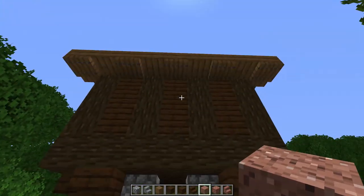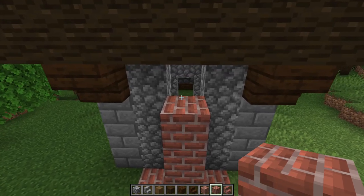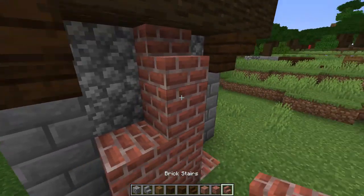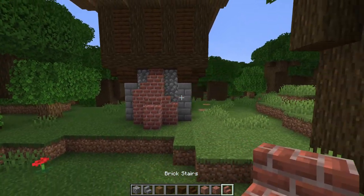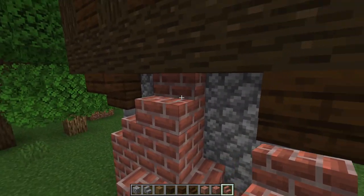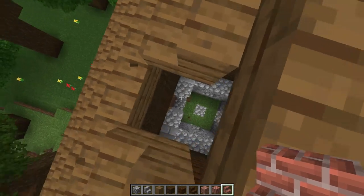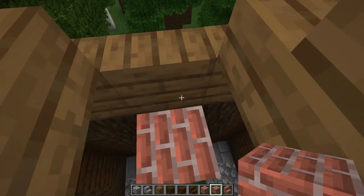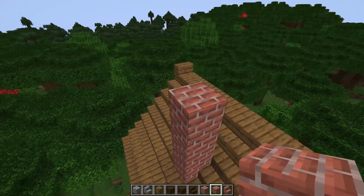Next let's work on our fireplace and chimney. Take our brick and go up one, two, three. Over here put a stair facing downwards, then lift this up one and two and put a stair facing this way. Go up one, put a stair facing this way, and go up one more with a stair facing that direction — we have that lovely little chimney. Then going on the inside, we're not going to put one on this end or here, but we are going to pop one in right at this side. Take it all the way up, then from this side go up an extra one, two, three — that's perfect.